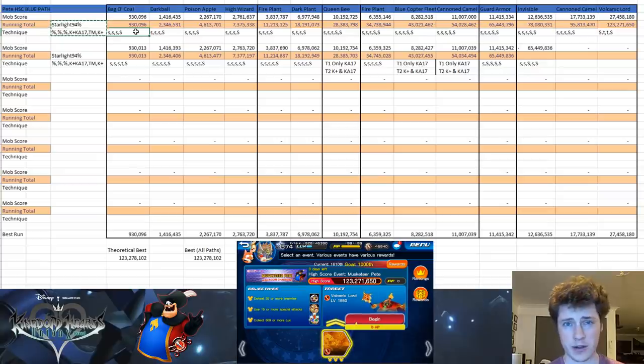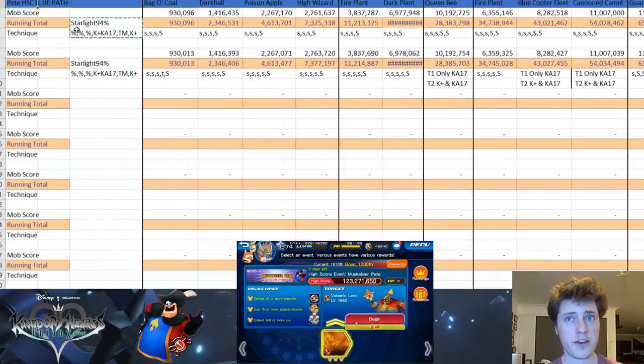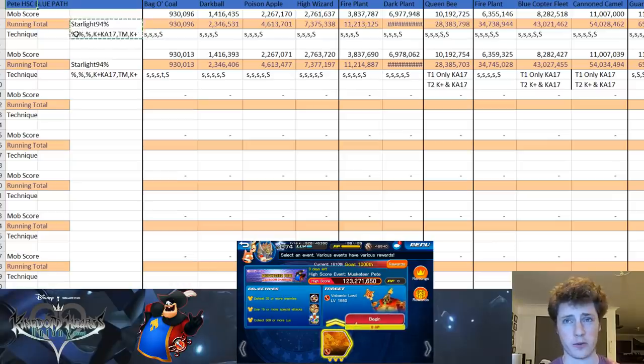Every time I go through and do a run with the same configuration, I'm going to change my technique slightly. So the very first run I did, I swiped, swiped, swiped, and then used Kairi — I had three 10% percentage medals at the start put in the wrong order so they weren't going to get any points. I swiped with those, which is what the little 'S' means, used a special with Kairi plus, which is the big 'S', and if you see a lowercase 'T' that means I tapped. I've written that down along with the points I gained.